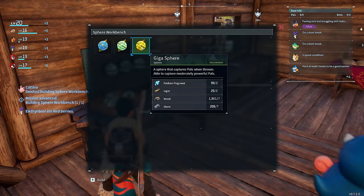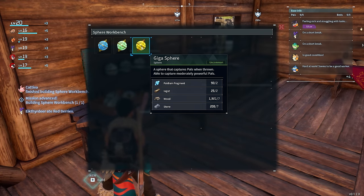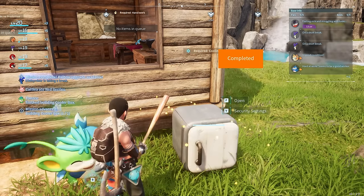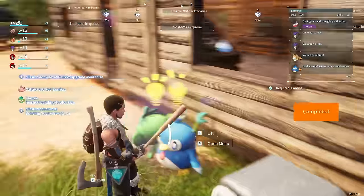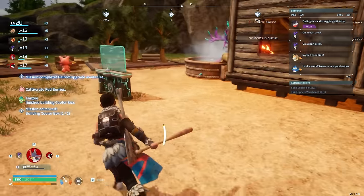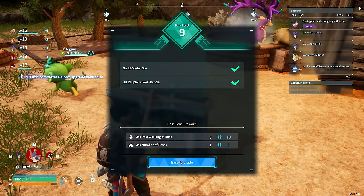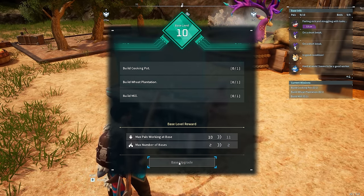We're going to build a sphere workbench — now we can make Giga Spheres, one tier up from before, meaning PALs will be easier to capture. We're also going to make a cooler box to preserve food much better, but we need a PAL with the right ability to make it work. You basically need PALs for the base to properly function — there's only so much your character can do on its own.